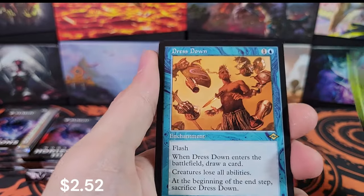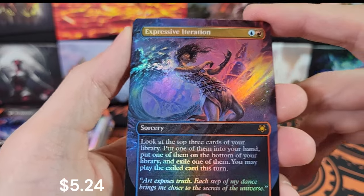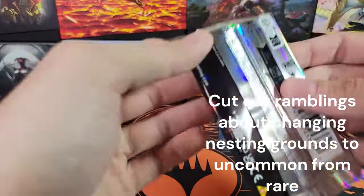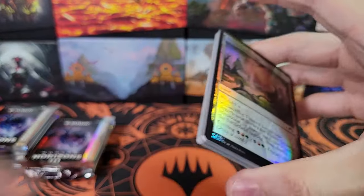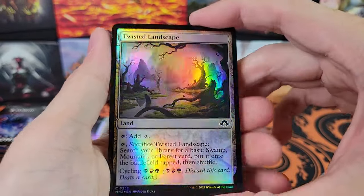Disruptor Flute. Dress Down. Expressive Iteration — MH3 Special Guest. Very cool. But I haven't been looking at really anything before the borderless land. That's my first one of those.